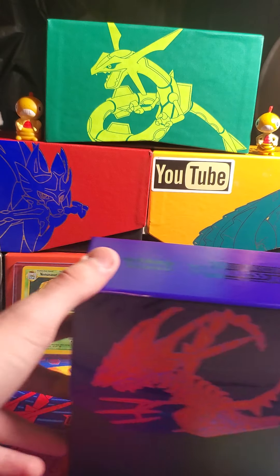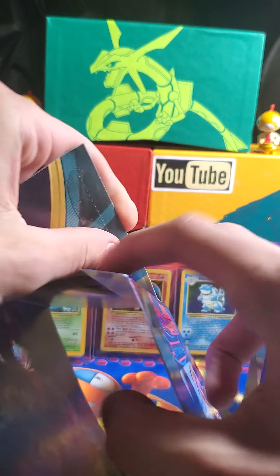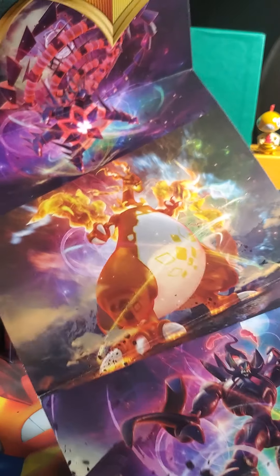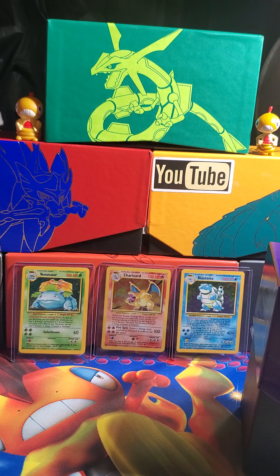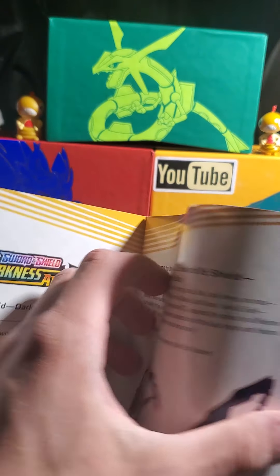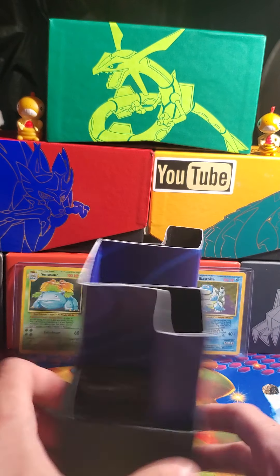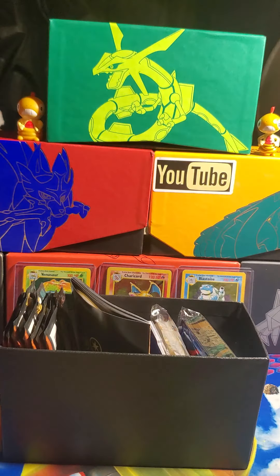There's our player's guide — we'll look at that briefly. There's our box and the little outside that normally turns into a poster. This turns into a little poster you can hang up in your room. We've got the G-Max Centiscorch, G-Max Grimmsnarl, G-Max Charizard, and Eternatus — basically just all the pack arts. Very cool, I might actually hang that up. Here's the player's guide — it just talks about the set, some of the cards, how to use them, and in the end you get a giant set checklist. We're just going to jump right into a pack.